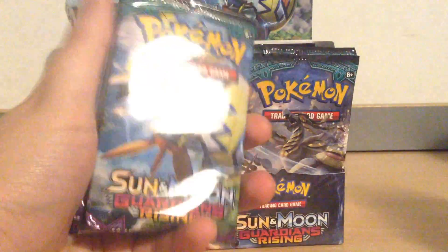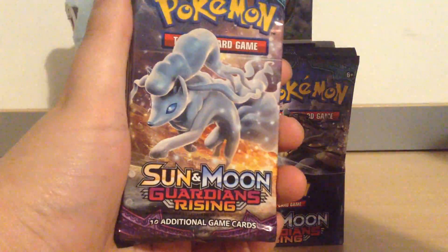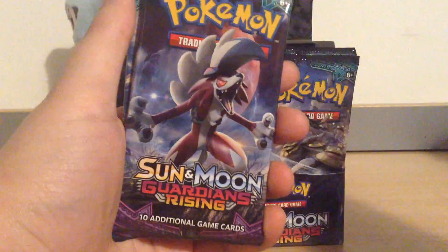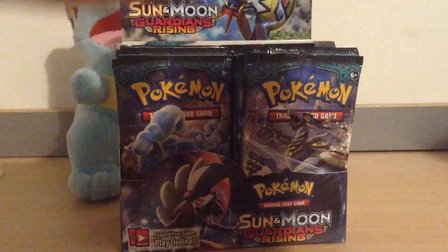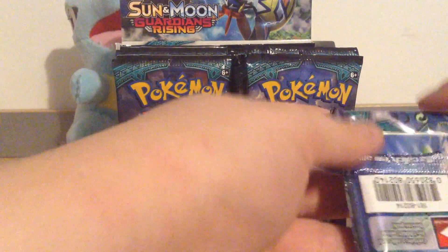Let's see if we can get one of each of the different pack arts. There's the Tapu Coco pack art, the Alolan Ninetales pack art, the Kamo'o pack art, and the Lycanroc Midnight Form pack art — all very, very cool. This is who I'm after: Tapu Coco. I want four; I want to build a deck around them. Let's see what we get — this is going to be an awesome set. Can't wait to see what we pull.